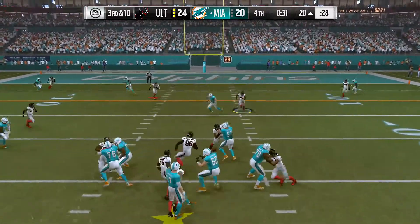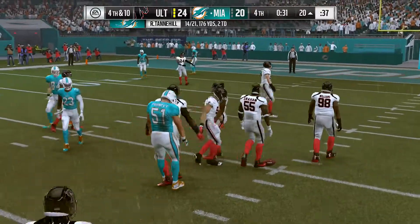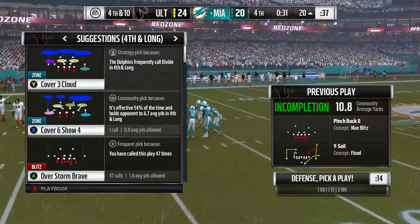Well, look to throw — and that's incomplete. This tight end Jordan Cameron, the intended target. And that brings up 4th down.